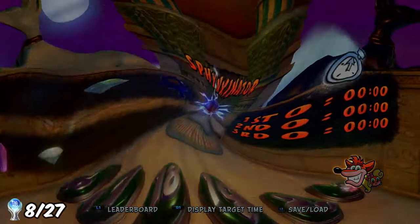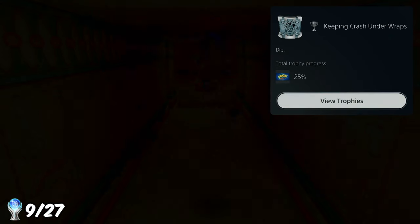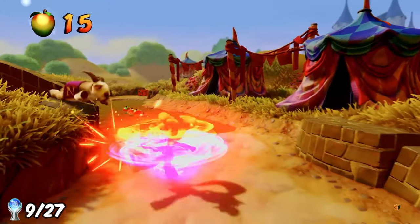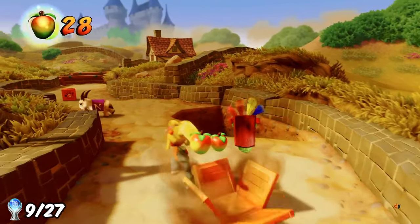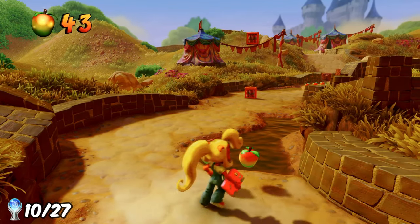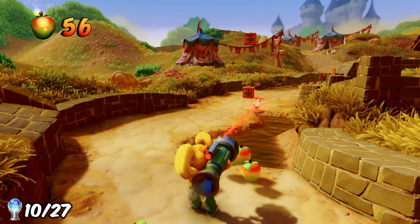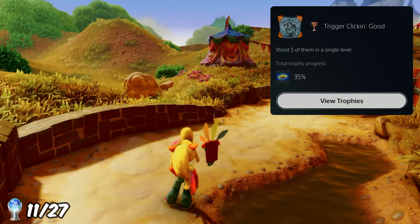The next trophy was similar - in Sphinxinator, I just had to get picked up by one of the mummies to earn 'Keeping Crash Under Wraps'. For the next trophy, I swapped to Coco and used the Death Tornado Spin to defeat five enemies, earning 'Category Five'. Then, using the fruit bazooka in Toad Village, I shot five chickens by dying on purpose to respawn and farm the first chicken again, earning 'Trigger Clickin' Good'.